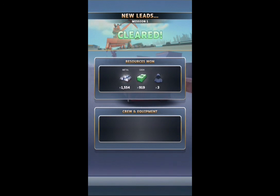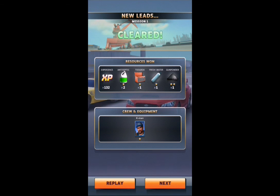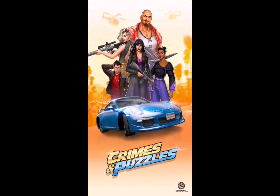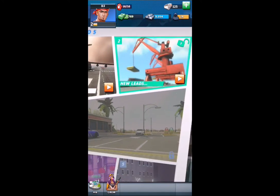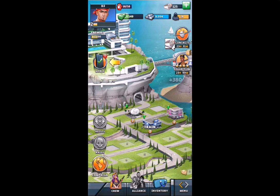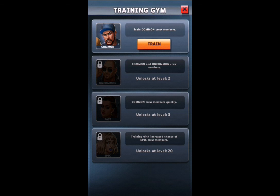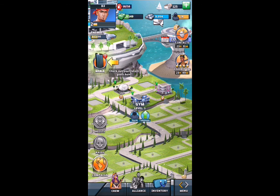Let's see if we won anything. We got a bunch of stuff, and we got a new crew member which we already had, but you can use that to power him up. Now it has a little bit of RPG element from that. It even has a city-building element to it — here's your city and you can earn cash and train members. Let's train him up. Oh, we don't have enough to do that, so we can earn more by doing match-3.